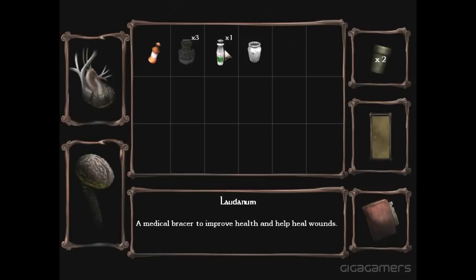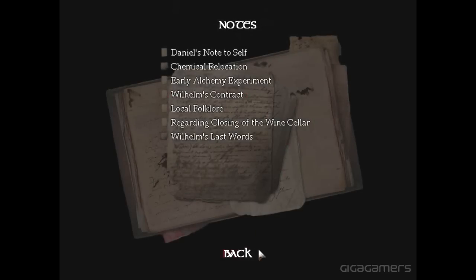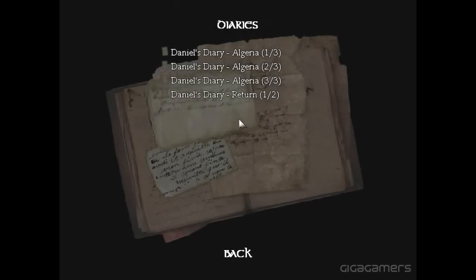You also have health items to improve your health and help heal wounds. This is the oil gauge, which lets you know how much oil you've got left before it runs out. And your journal, which keeps the notes you've picked up through the castle and your diary entries.